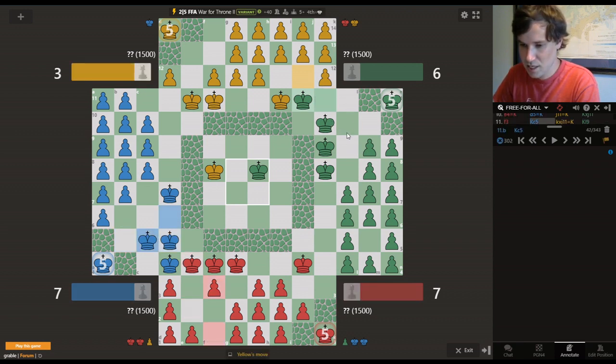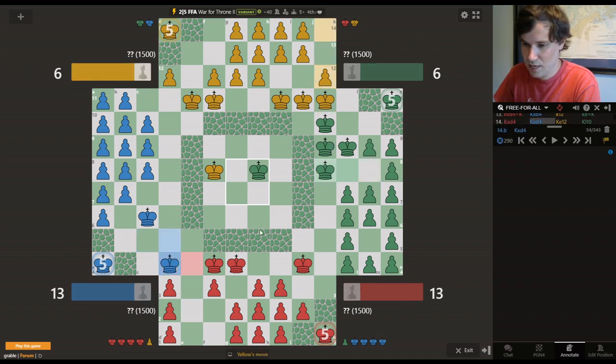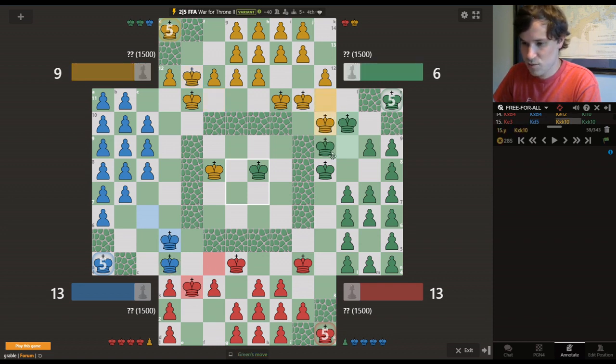We see development, promoting, trading, all this good stuff. Red continues to be bothered by that blue king. Green and yellow doing some trading back and forth. Red makes one last attempt — get out of here, blue. Is blue going to capture? Let's play guess the move. No, he's not — he's going to support that king position. Yellow does some trading with green. It's always a good idea to be mindful of how much the other players are trading. Red and blue are in the lead in terms of trading right now, so yellow can afford to trade off some pieces.